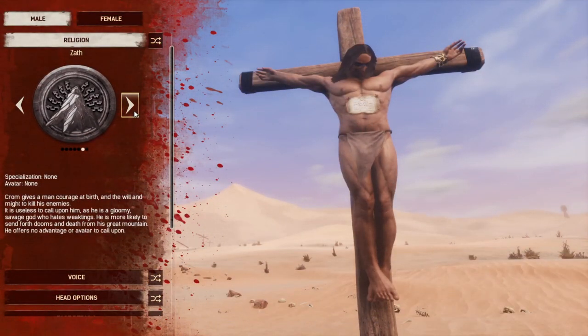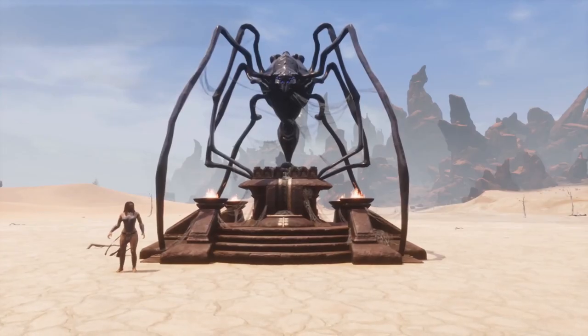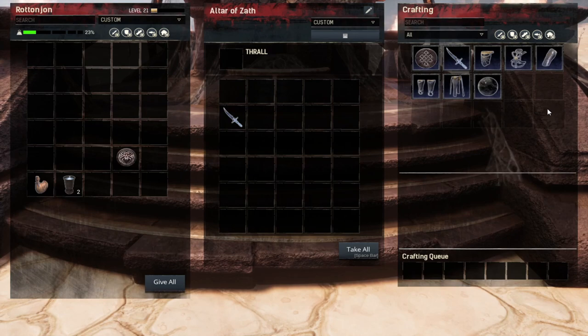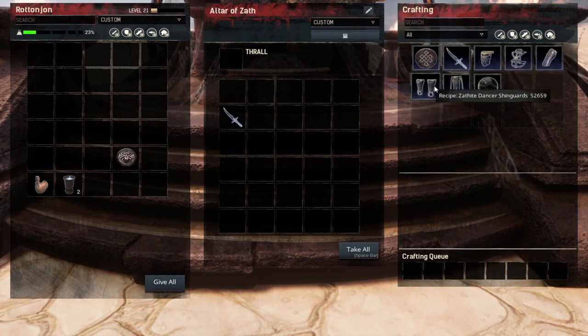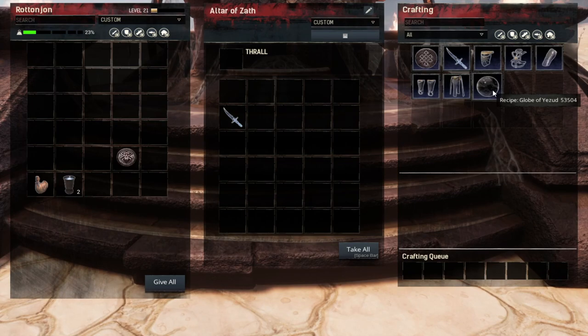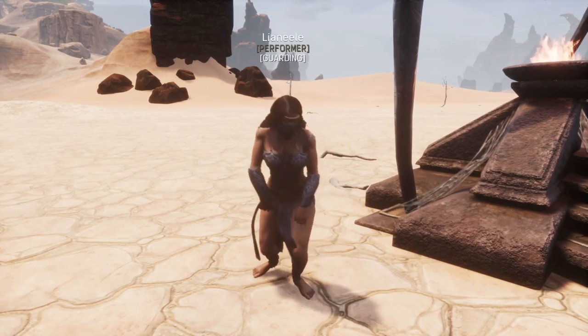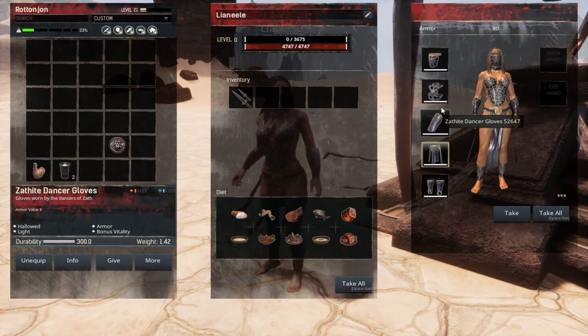Krom actually has nothing to show you, so we're going to move on to the newest religion — the Zath religion. That's right: Zath, the spider god. Zath comes with a dagger that you use to harvest enemies and gain your Essence of Zath, so you can upgrade your altars or summon your god later on. He also comes with a unique armor set and some pretty cool orbs that you can throw and have spiders come out of them. The Zath armor is a light armor that gives bonus vitality points to your attributes, which equates to more health.